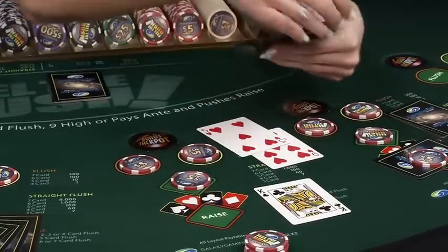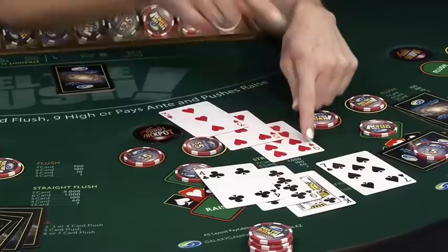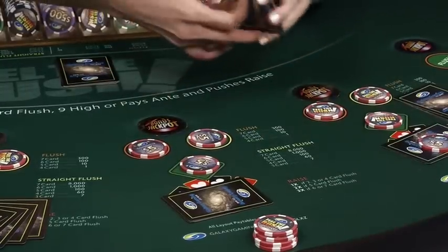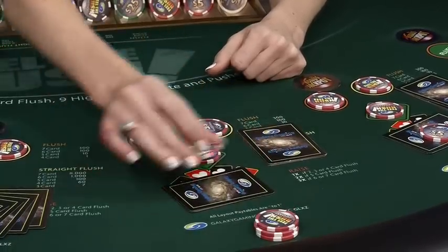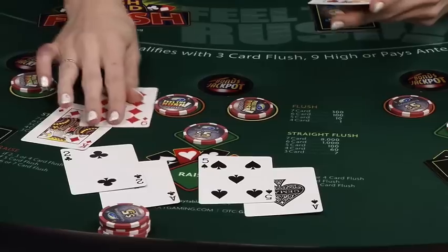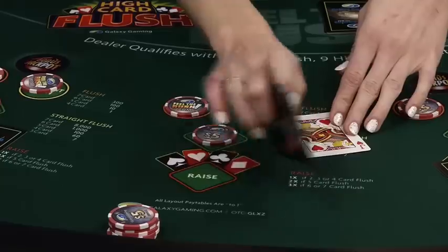Here we actually have two three card flushes in this hand, but we're going to play our king high over our nine high because it's the stronger hand. Place that face down on your raise section and discard the rest. Now, with a three card flush I'm allowed to play one time my ante for my raise bet. However, we don't have the three card flush needed to beat the qualifying hand, so this player is going to fold instead of making the raise bet.